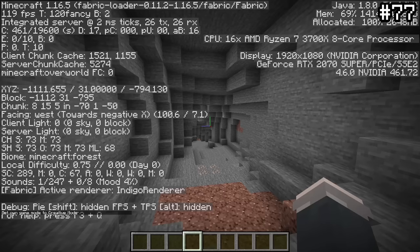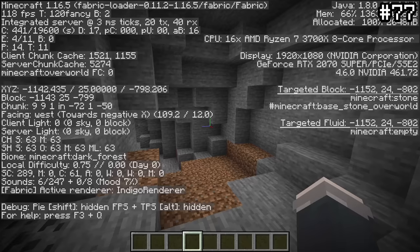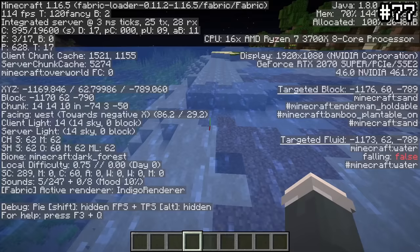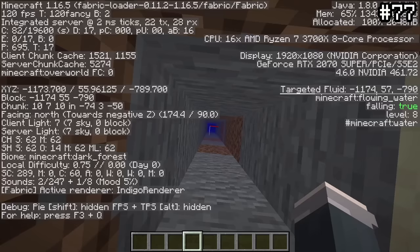Something I only recently found out existed was 'mood.' If you open up the F3 menu, you may notice a little text in the corner saying 'mood' and some percent. This percent represents your progress towards getting a cave sound. When you're in a dark space or a cave surrounded by non-transparent blocks, your mood slowly increases. When you're not in such a space, it slowly decreases. Once the mood bar hits 100%, a random cave noise is played and the percent resets to zero.